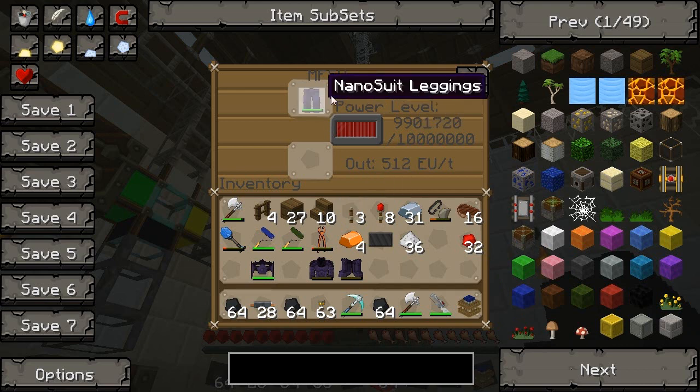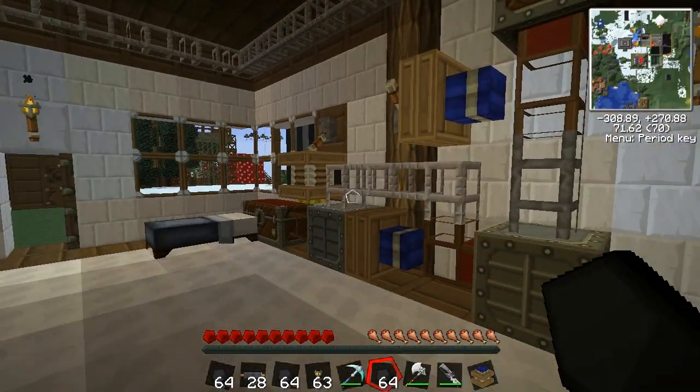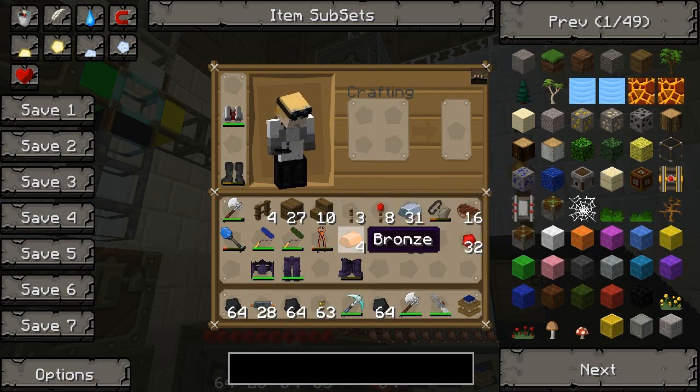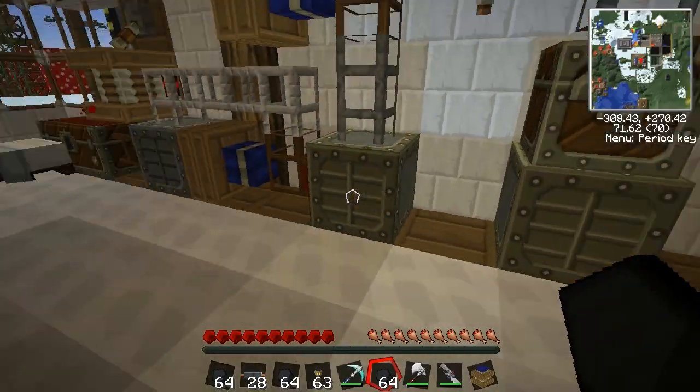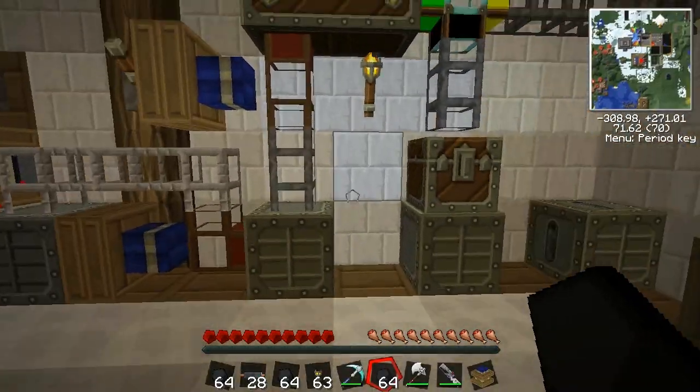So we've got our legs charged almost. We'll just charge the other two pieces, and then we'll test it out on the native population. Actually, while we're here, I'm going to build something else which is extremely cool since we're doing this. We'll just need a few more carbon, so I'll just stick another stack of coal in there.